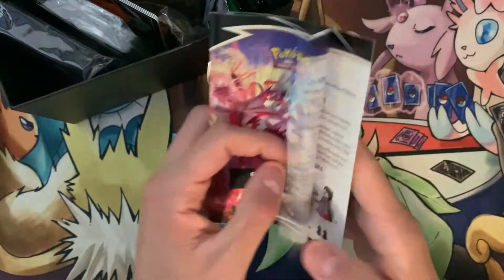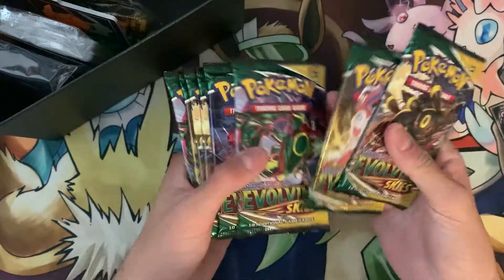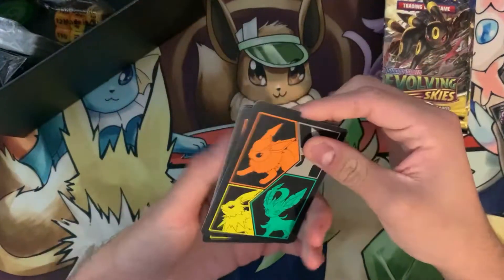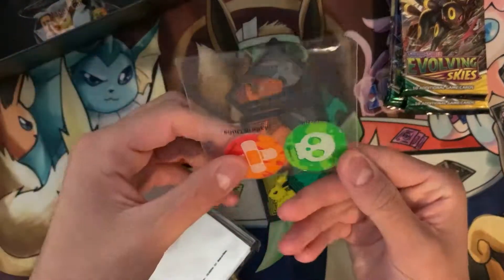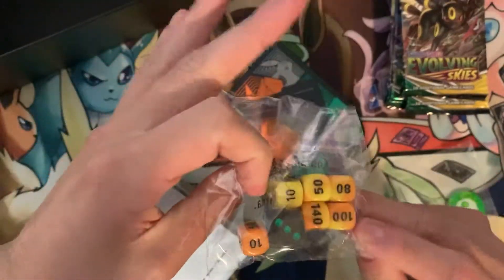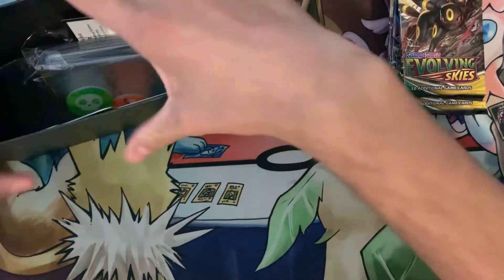We've got the Pokemon Trading Card Game rules, and one, two, three, four, five, six, seven, eight packs right here. We also have some energy cards, a code card, some sleeves, some coin chips, and some dice. We'll put all that stuff aside — this is the main attraction, the eight packs.